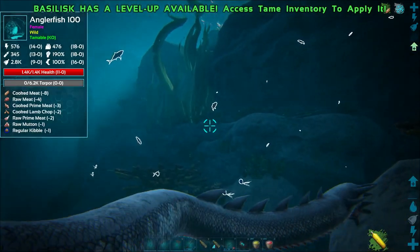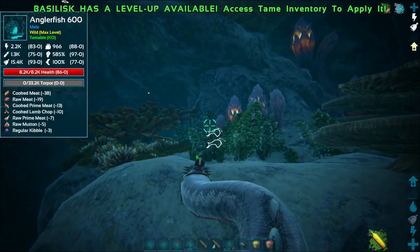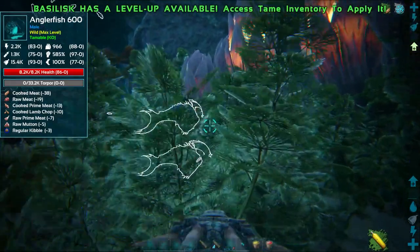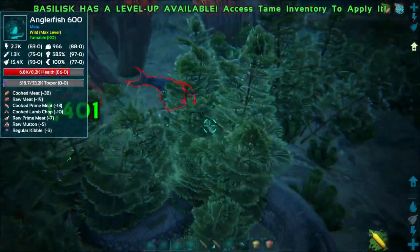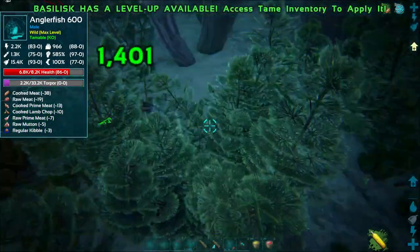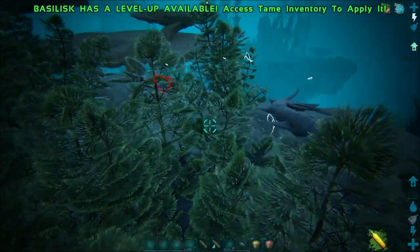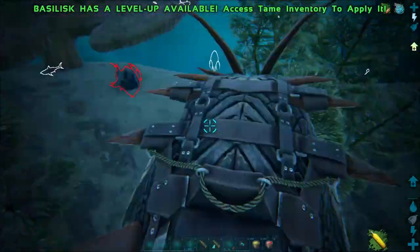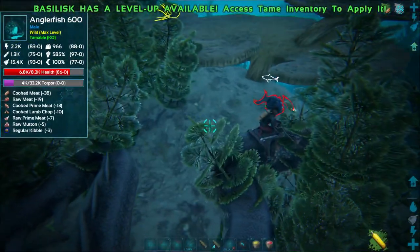I got a new level 600 anglerfish right next to a level 100. There it is - it's another male. I got the basilisk now - it's hitting for 2,000 on a normal dino. This guy's going to be mate boosted so I assume it will be far less. Let's just see how high the torpor goes. The other angler is done. I don't get these guys - they run away after I hit them. It's really annoying.